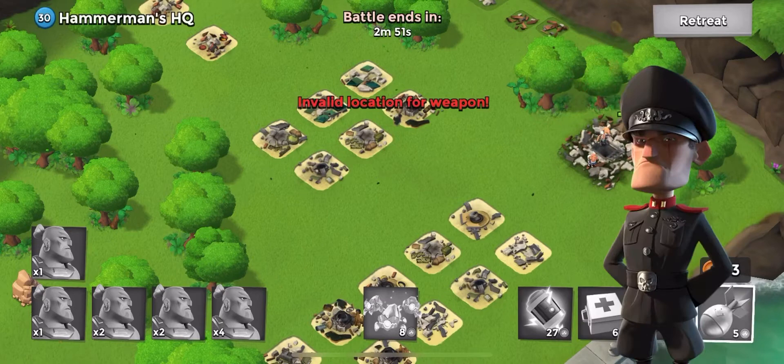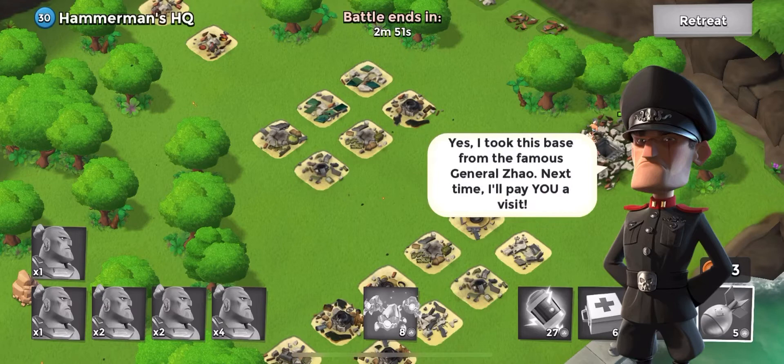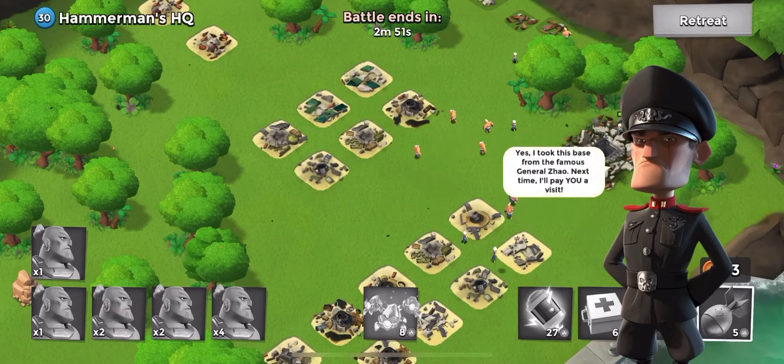You fool — you're trampling the ruins of your ally's base. I took this space from the famous General Dazal. Next time, I'll pay you a visit. Ooh, getting a little feisty there, Hammerman, huh?